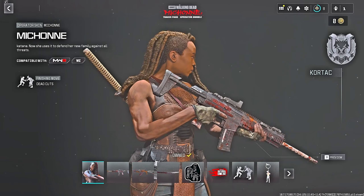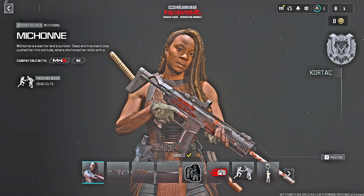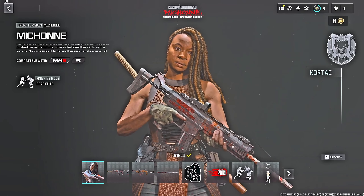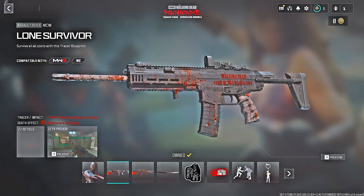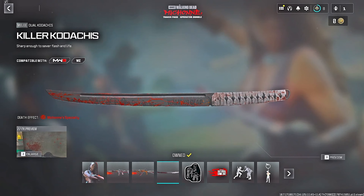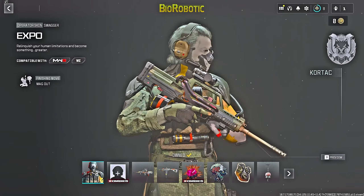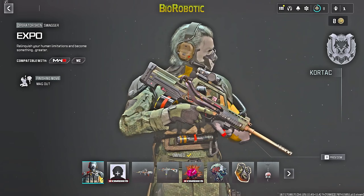The Walking Dead bundle is called the Michonne Tracer Pack Operator Bundle, coming with the Michonne operator skin, voice lines, and a brand new finishing move. Surprisingly it comes with three different weapon blueprints: the Lone Survivor for the MCW, the Longbow, and the Dual Kodachis — all with new tracer rounds and effects. The bundle also includes weapon stickers, a large decal, and a weapon charm.